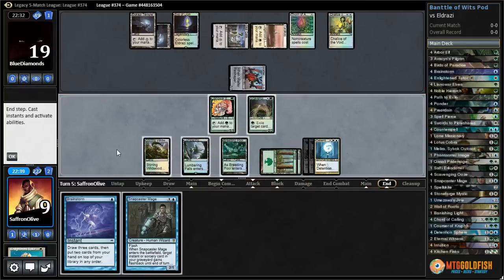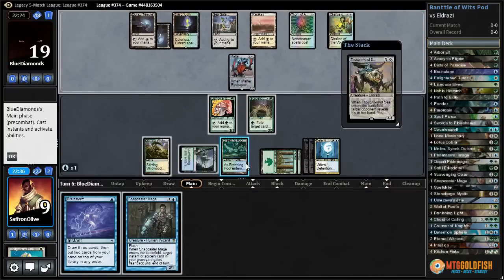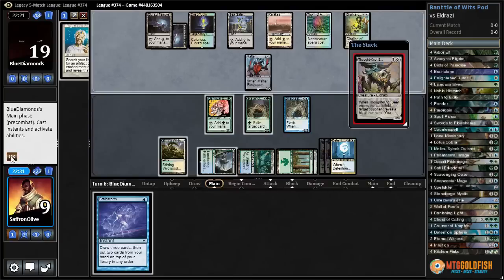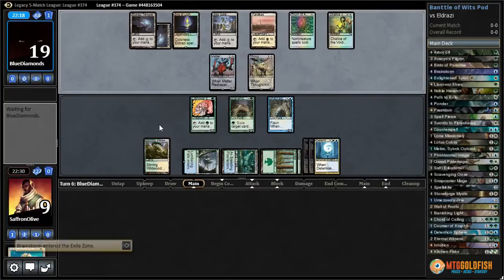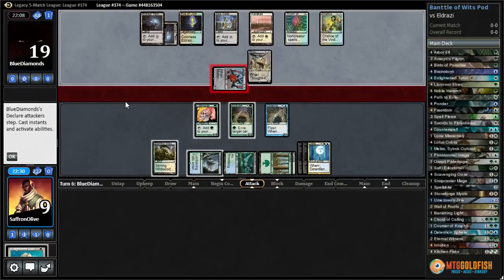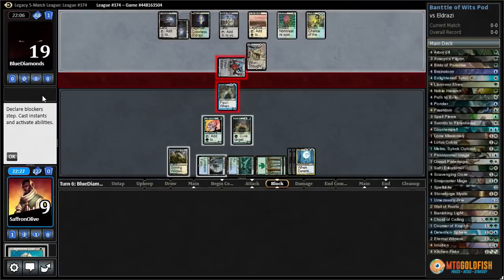We can't just flash back this Enlightened Tutor. Thoughtseize — let's run this Snapcaster out there since it can't flash back anyway. They can take our Brainstorm, which we can't cast anyway, and then if they attack with Matter Reshaper we will snap off a block and exile both creatures with Ooze to make it a 4/4. That works. Let's see what they hit with Matter Reshaper.